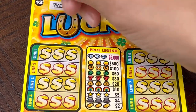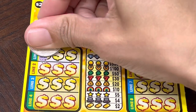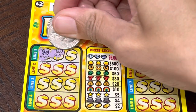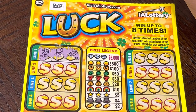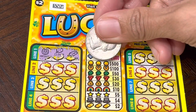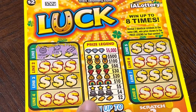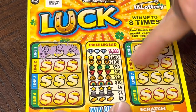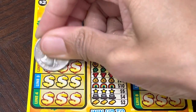Let me zoom in so you can see it. On the first line we have to reveal three identical symbols. Now looking at the price legend: the gold bars is two dollars, this one — what is this, a coffee? — that's four dollars, and if you get the diamonds you get five thousand dollars. Let's see what it gives us.